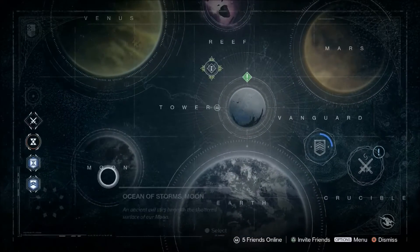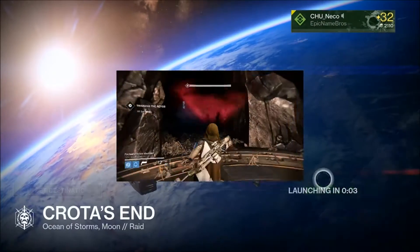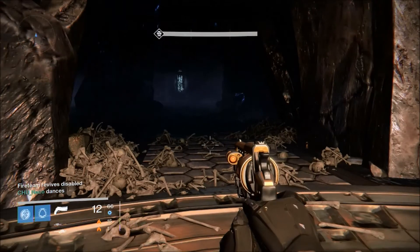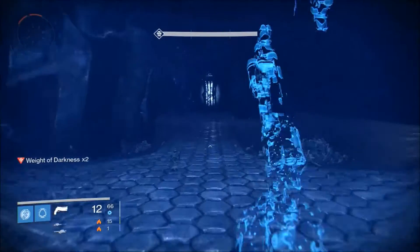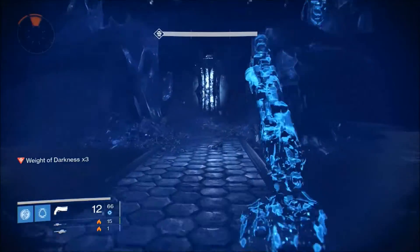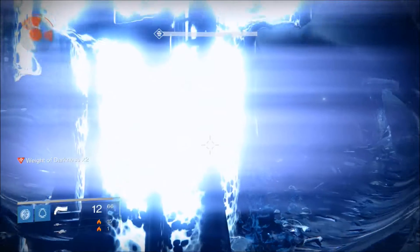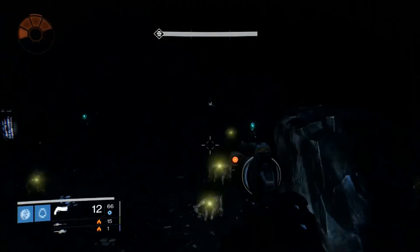You'll probably find yourself having more trouble soloing a Nightfall than doing this. So let's take a look. We start crouched, get invisible, and run straight to the first lamp. Wait for your debuff to wear off, then jump on top of it.